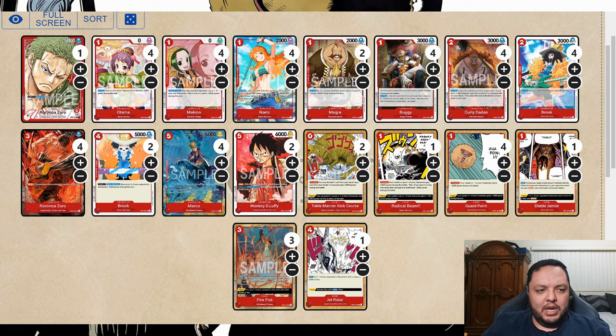After that you get to play your Zorros and Luffies and keep the pressure on the opponent. I don't want to play a long game into blue decks or any deck that has removal for my nine-drop. If I'm going to play this deck, I want to be as aggressive as possible and close the game quickly. A card that has been MVP in testing is the new card — Table Minor Kick Course.